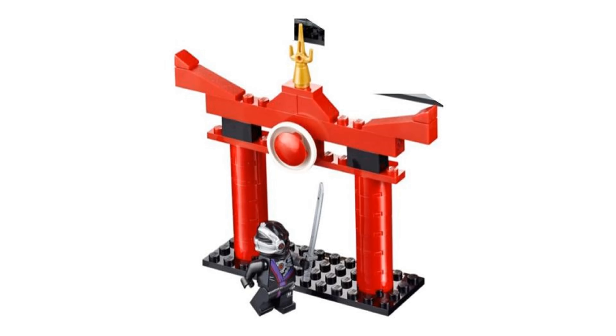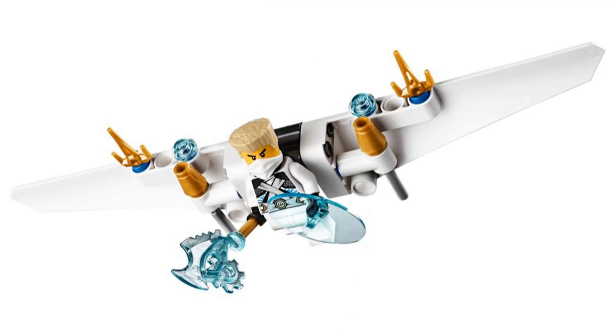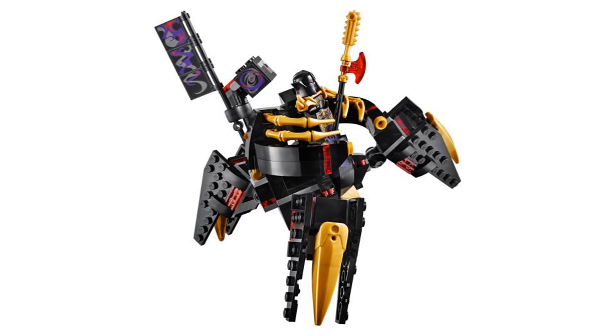It also comes with an entrance arch, a basic tree that can be ziplined to from the roof, a sleek glider for Zane with flick fire missiles, and the Overlord's Walker that can open up and has a spring-loaded missile, which looks well built but still kind of clunky looking to me.